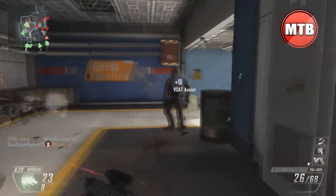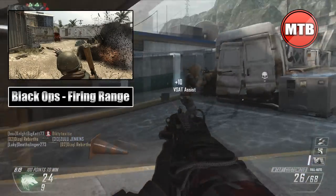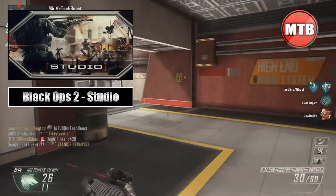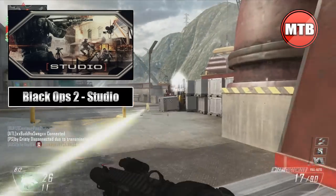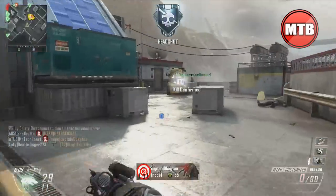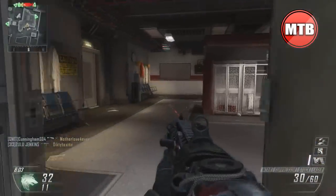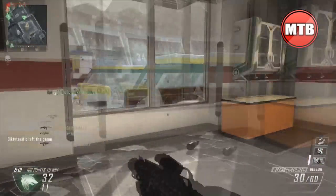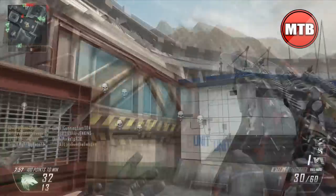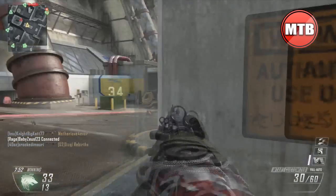I have some crazy news for you guys: Firing Range from the original Black Ops 1 will be returning to Black Ops 2, but in the form of Studio. Studio is going to be a new DLC map released in the upcoming Uprising map pack, coming on April 16th or April 18th — we're not sure yet since the gameplay trailer hasn't dropped. But I'm pretty certain it's April 16th, because Activision and Call of Duty always releases on a Tuesday.